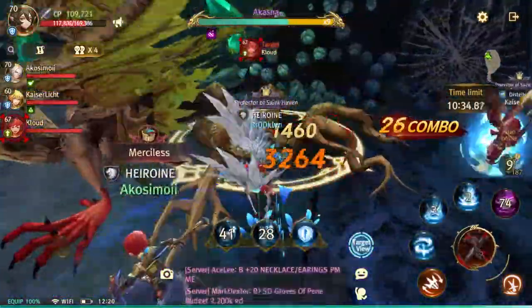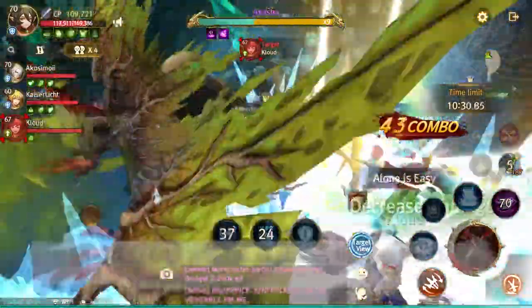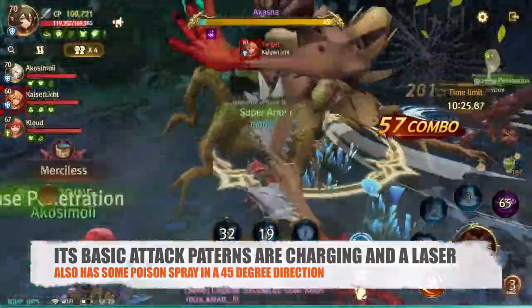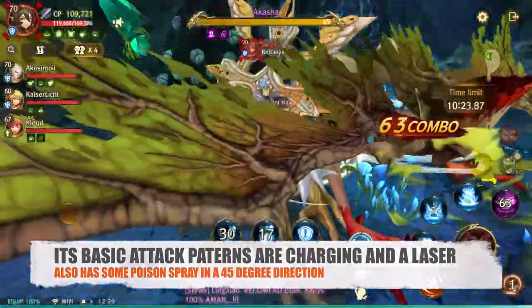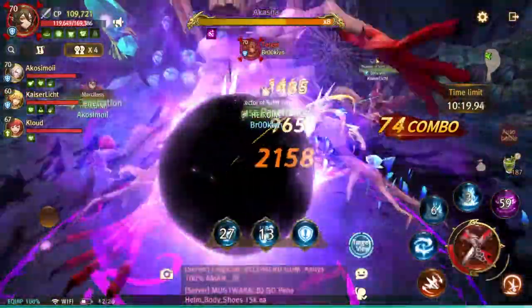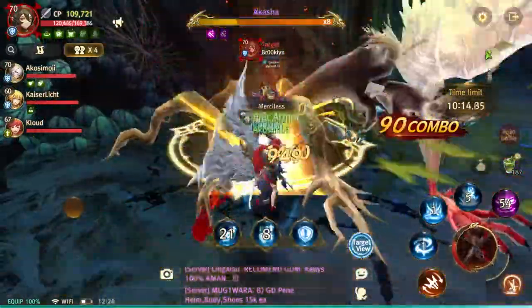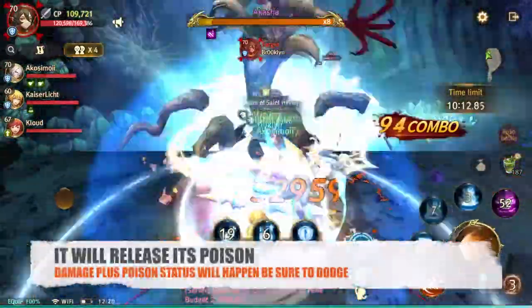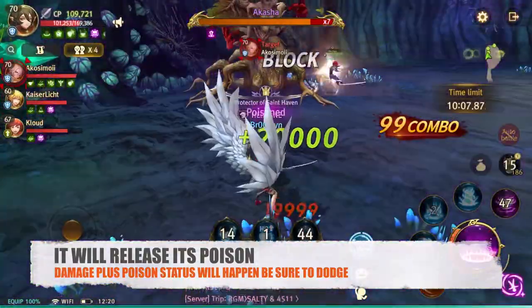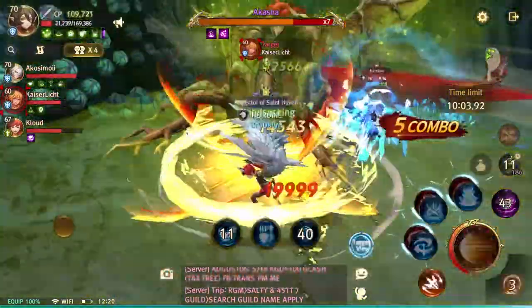My role skills right now are focused on defense — one that gives lifesteal and another to block attacks, but those aren't very useful against poison. She released her poison and you can see my HP goes down really fast. I think it's dodgeable because most of my party members were able to dodge it.